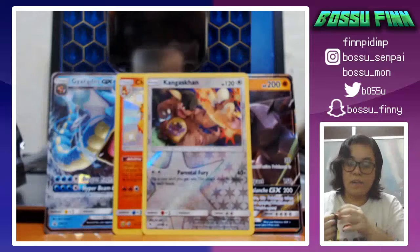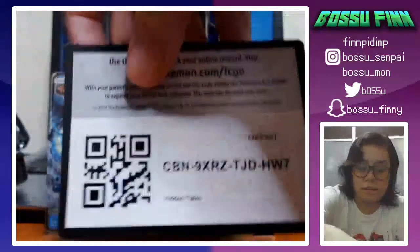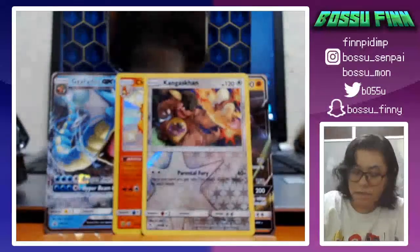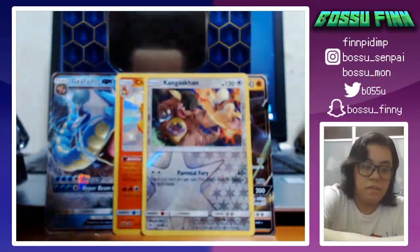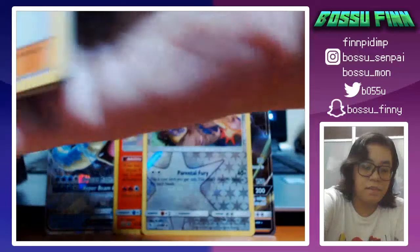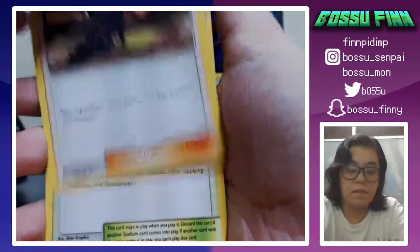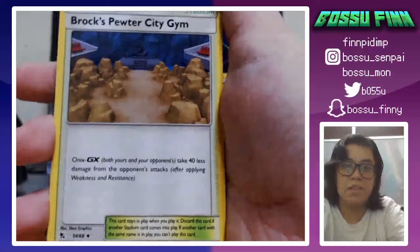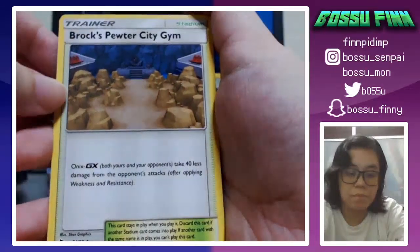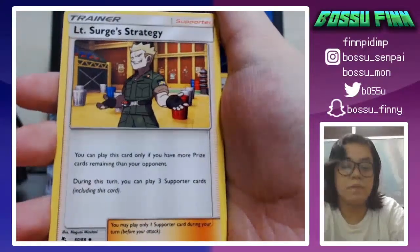On to the Legendary Birds pack — really cool artwork. We just saw Articuno in the Ekan's card so maybe that's a sign. Here's the code card. Three to the front. We got Koga's Trap — Koga's got live! Brock's Pewter City Gym, Lieutenant's Strategy — we already saw that card.